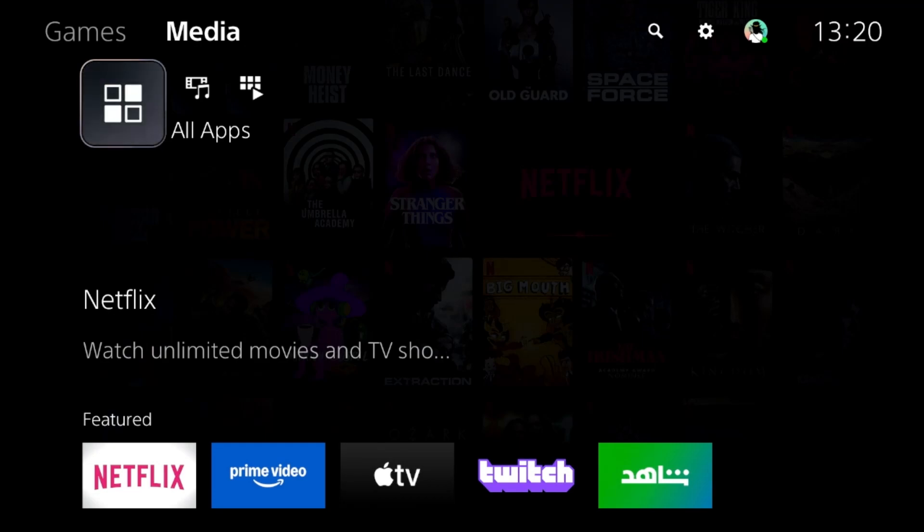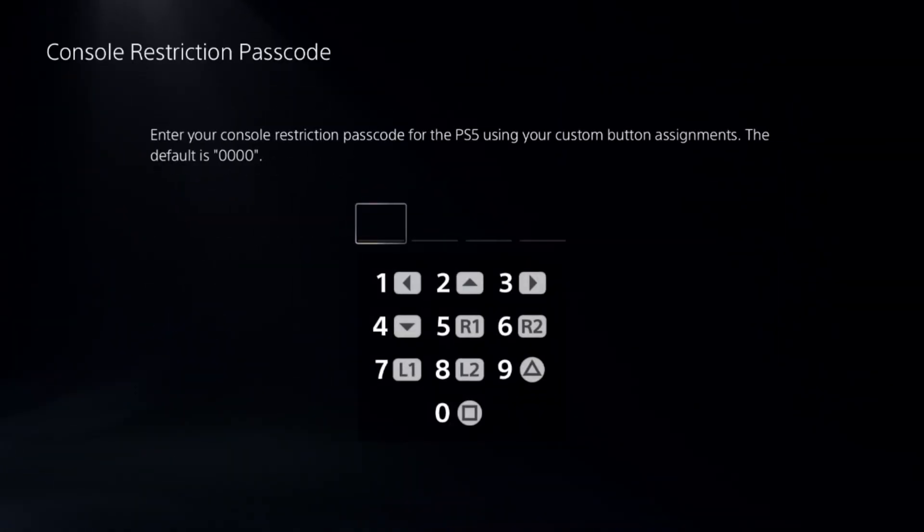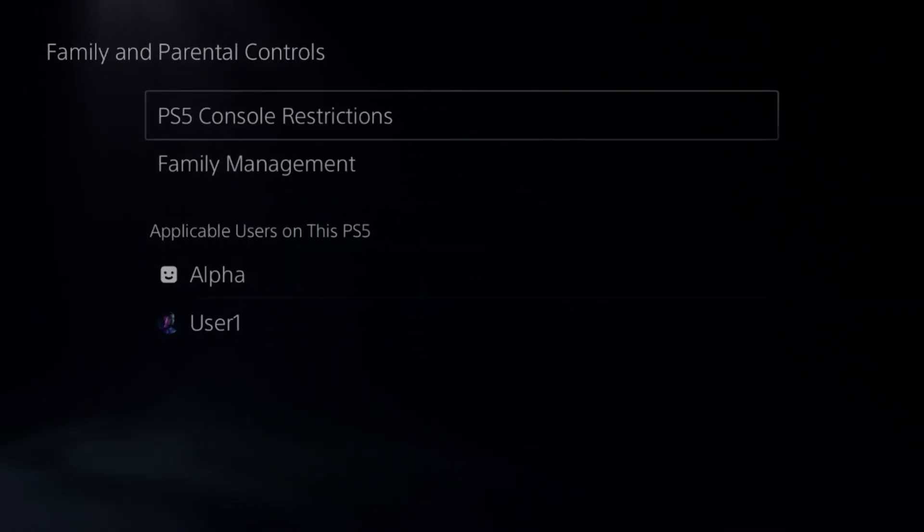Let's fix the hiccup problem in Valorant on a PS5. In the first step, go to the Settings, select the Parameter Controls, select the first option, add a default password here, and disable the PS5 console restrictions option. This is a really important step.